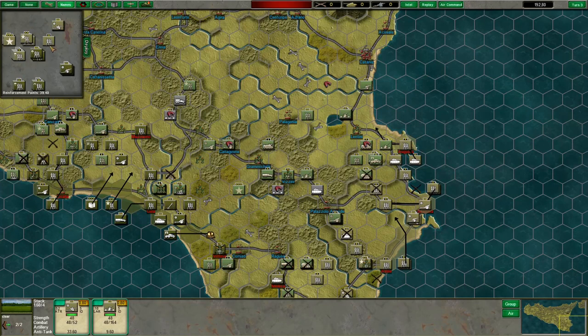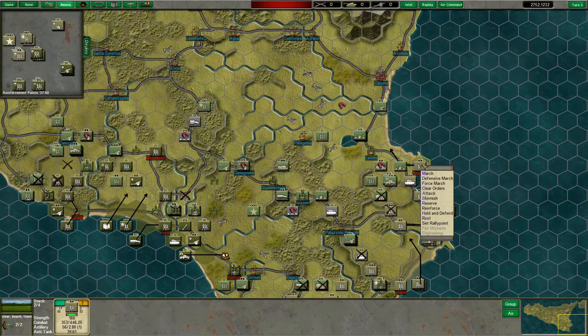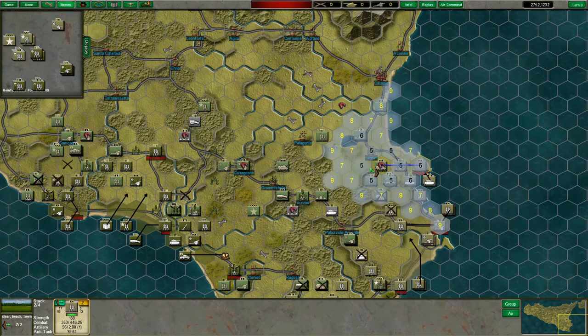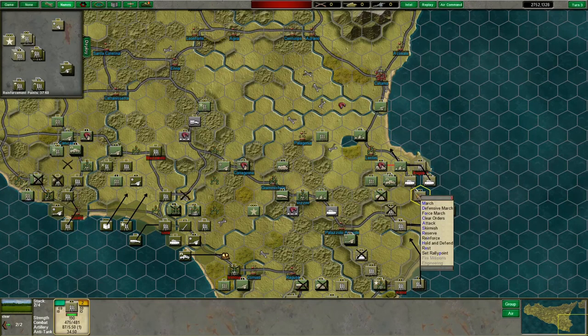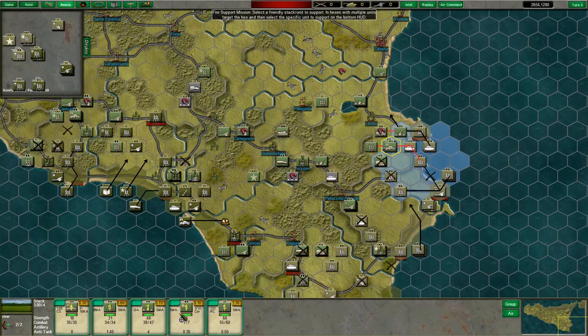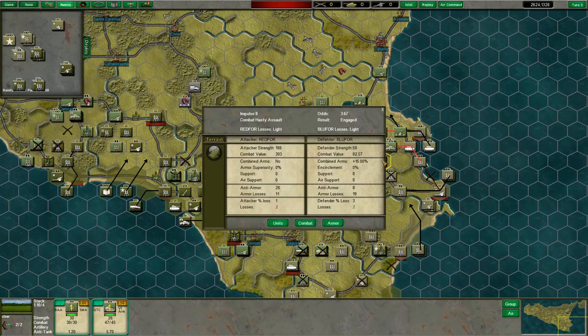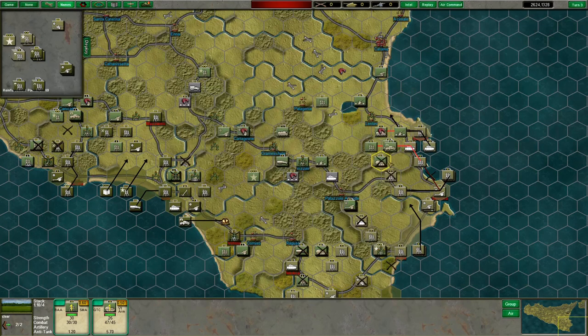I'll bring up the 1st Gordon Highlanders of the 153rd, also landing them at Augusta. I'll bring an AT regiment in because we may well need that. The 69th Infantry Brigade and 50th Royal Tank Regiment will move up to contact and remove those forces from the west side of the road near Augusta. That's the Augusta Regia Aeronautica Battalion — we're just going to bulldoze them right out of the way. Have the 151st head down the road, and have the Cheshire Regiment reinforce that effort.